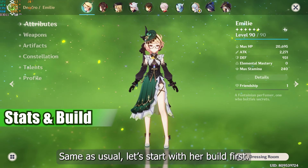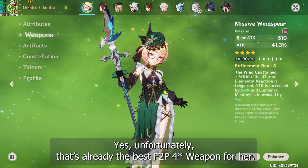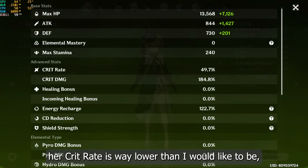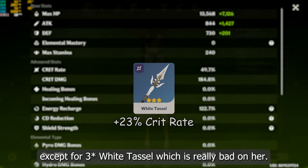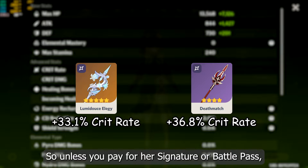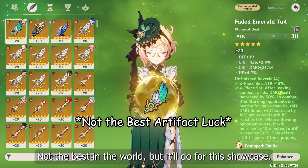Let's start with her build first: C0 Emily with R5 Missive Wind Spear. Unfortunately that's already the best free to play 4-star weapon for her. Her crit rate is way lower than I would like it to be, but it can't really be helped since her ascension isn't crit rate and there's no free to play crit rate polearm available except the 3-star White Tassel, which is really bad on her. So unless you pay for her signature or battle pass, you'll start with a low crit rate. Anyway, here's my artifacts — not the best in the world, but it'll do for this showcase.